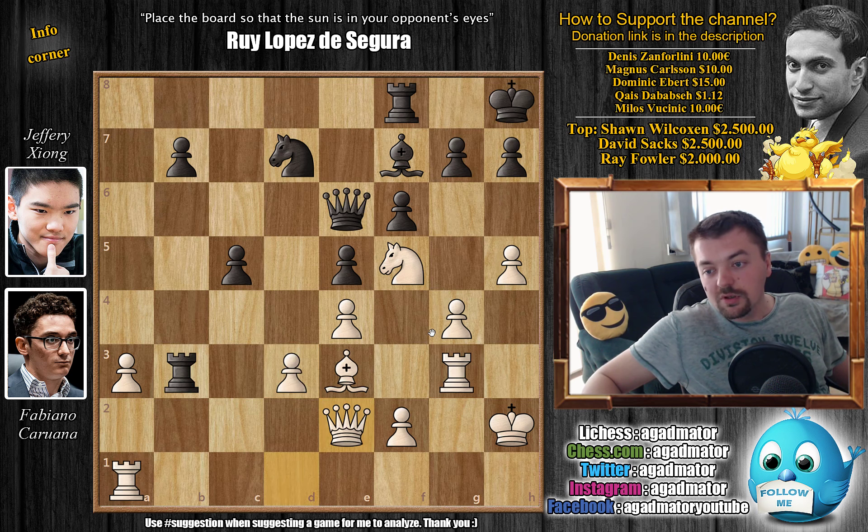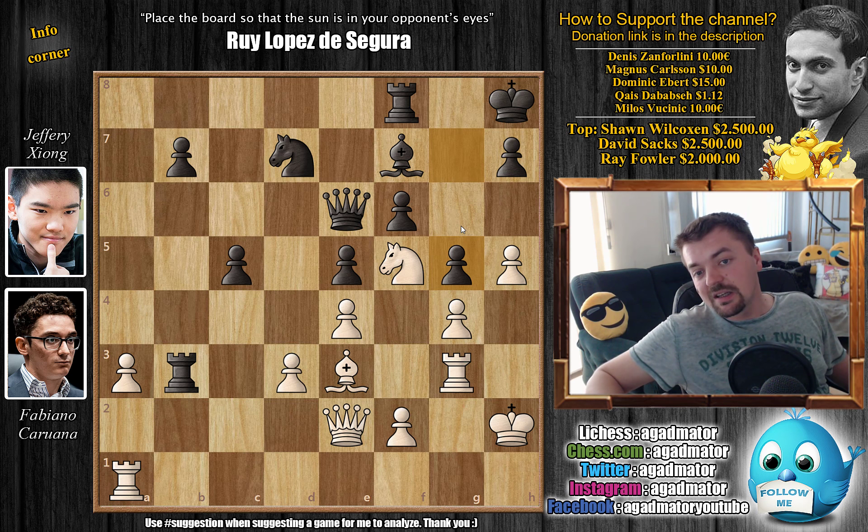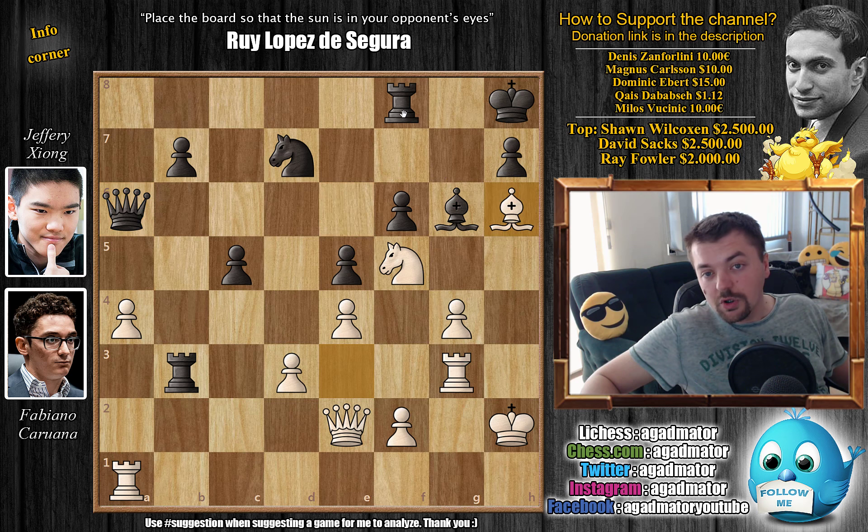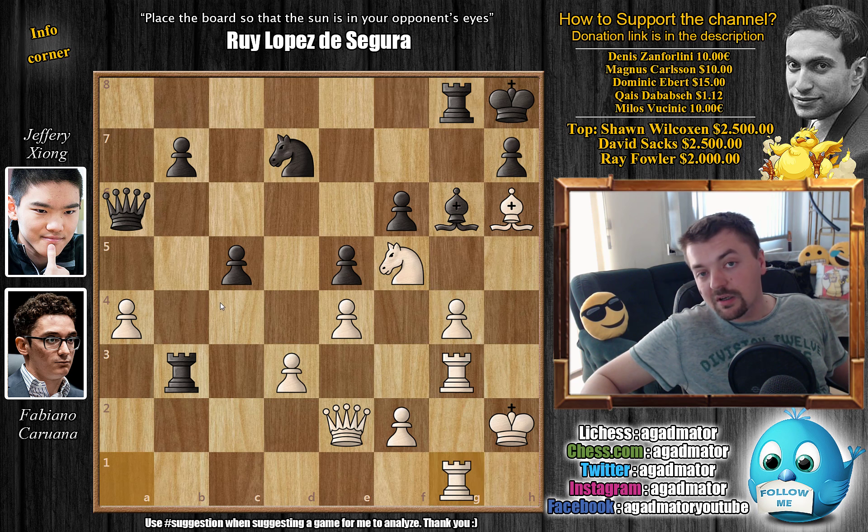So after queen to e2, Xiong does not opt for the queen to a6 idea, but rather he pushes g6, g5 — he would like to close up the kingside. And if he was able to do so then surely the attack would stop, but Caruana is not interested. He plays h captures on g6 en passant, we have bishop captures, and only now he plays a4, preparing to push the pawn but also not making it a target on a3. And now queen to a6 by Xiong going after the d3 pawn. So we have the similar line: bishop to h6 going after the rook, rook to g8 now defending the g7 square, and rook 8 to g1. Caruana says okay, I don't need my a4 pawn — it's very interesting if Xiong can capture it and survive the attack.